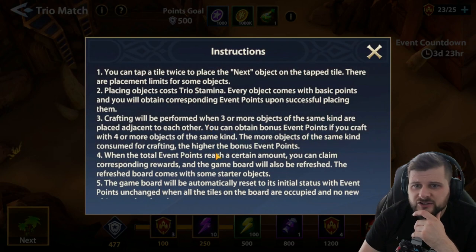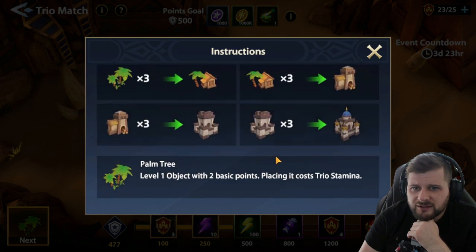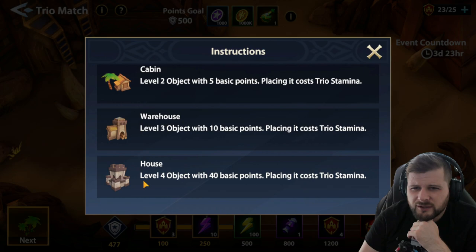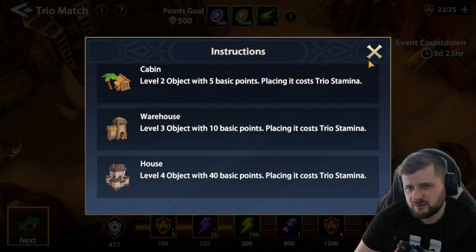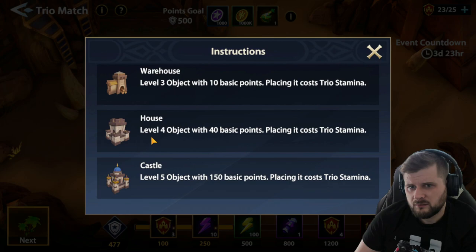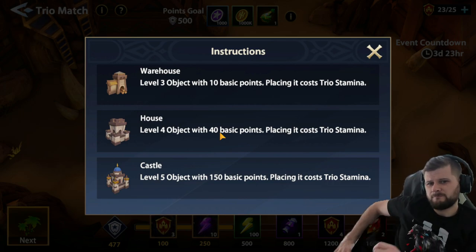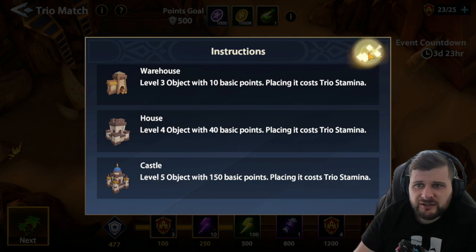Matching extra ones gives higher bonus event points, so you do get more for matching four at once, but it doesn't give an exact amount. We matched four warehouses and got 60 points — matching three would have been 40. So it does seem you get a little bit of a bonus.